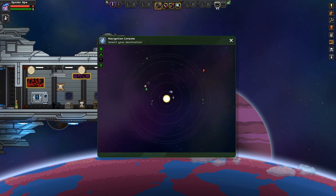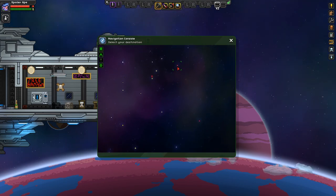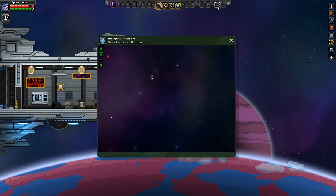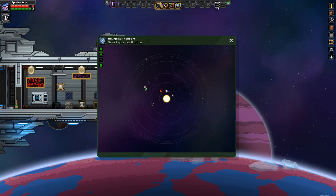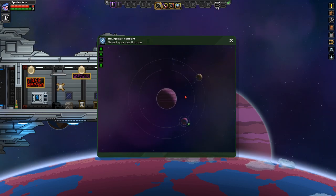It takes a bit of getting used to this. You can actually hold the left mouse button and move around. If you press right-click on one of these, you'd fly to it. It also tells you if you've actually been to a star system before. In this case, no. That's the current planet I'm actually orbiting, this alien one from last time.